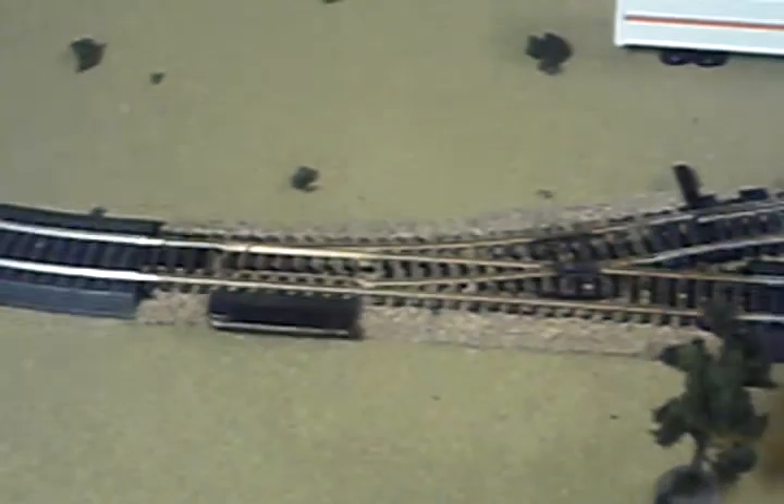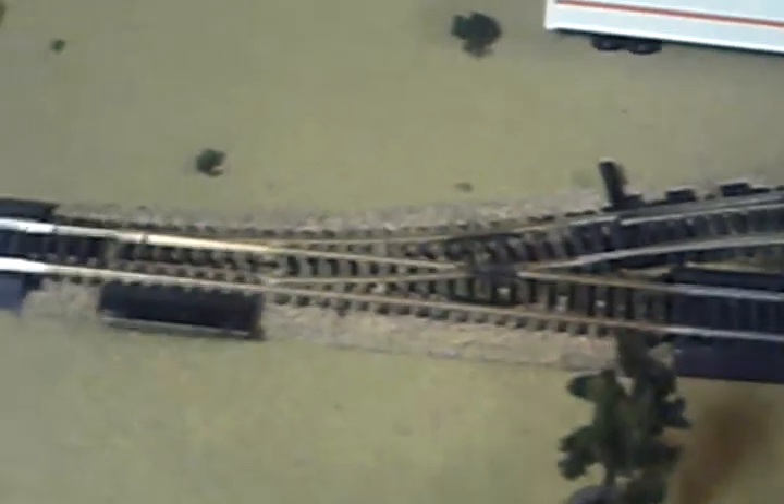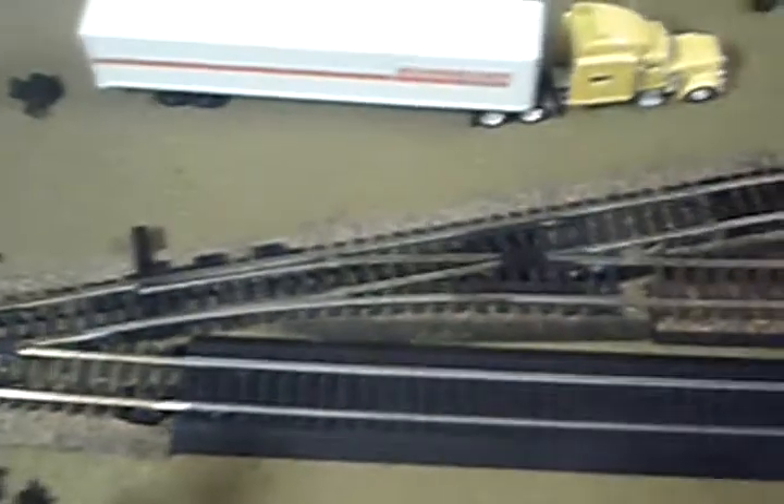Hello YouTube, this is SPSF1000 with a layout update. A lot has changed since my last video. As you can see, I've added this switch here with a siding going to over here, because I plan on getting a coal loader right here. I have CNW coal cars over there — six of them, got a six pack for 80 bucks, it's really nice. I have a passing siding right here so I can put loaded cars in here.